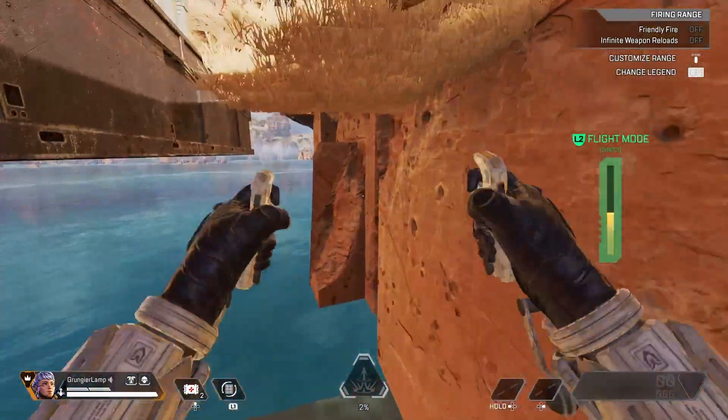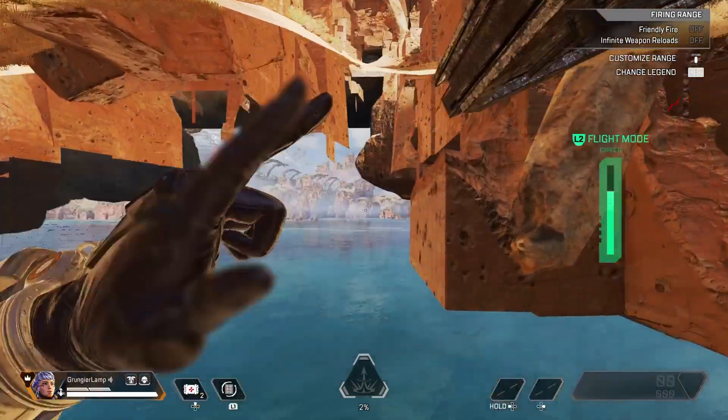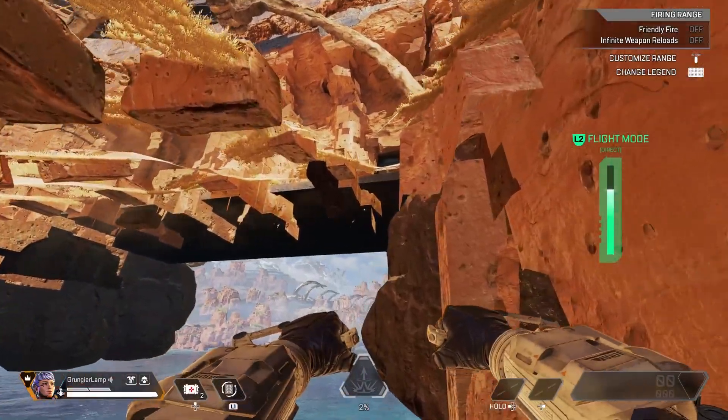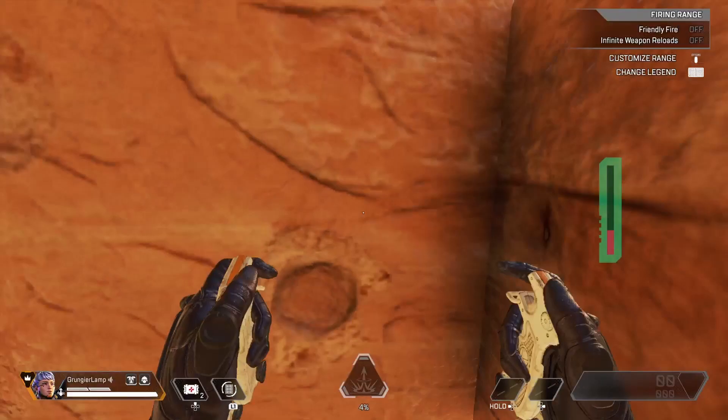I can never stress this enough — it feels like they've even made the death barrier even more shallow. So just make sure when you are down here to hug the ceiling the best you can. But once you make it to the open area with the floating cube, you should be fine.